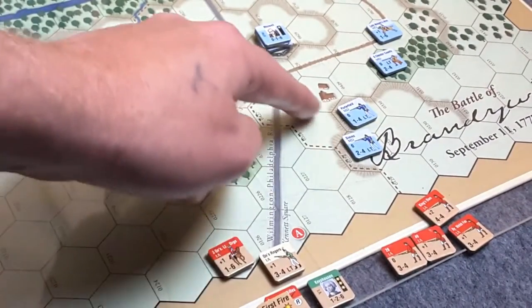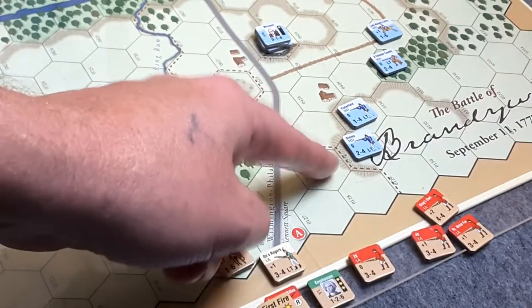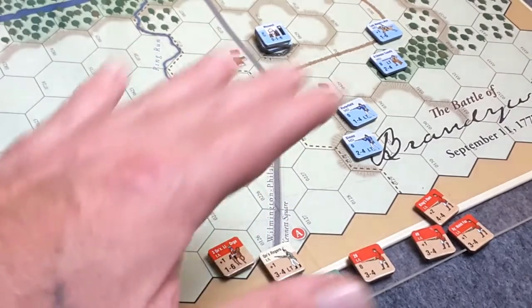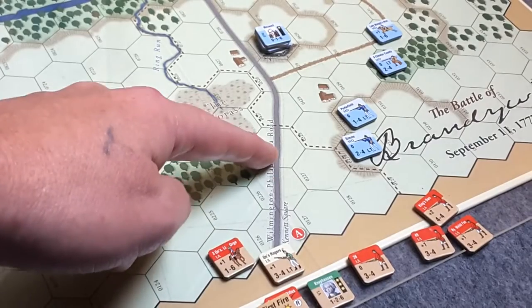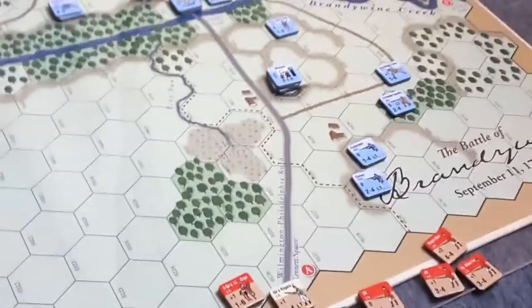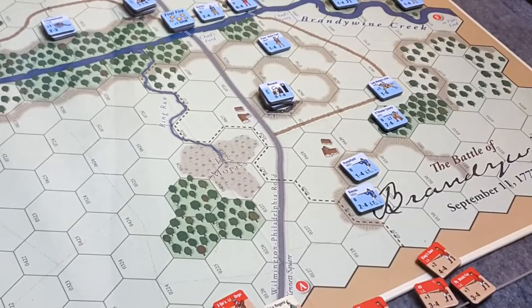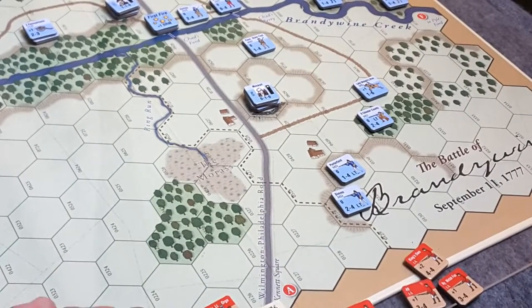That'll be followed up by the Queen's Rangers and Ferguson's Rifles — these are the only rifle-armed troops I have currently. They also have a first fire marker, which gives them a bonus the first time they fire. My other infantry will follow up to get in contact with the patriot light troops on those slopes. I want to drive them back — they have strength one and two, so it shouldn't be too difficult. I also want to get my artillery up the road to get in range of Maxwell's position.